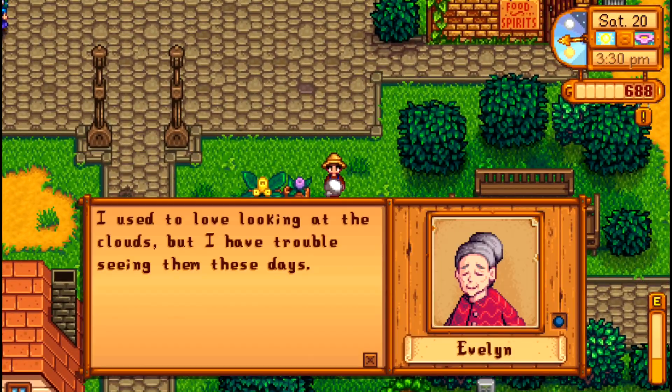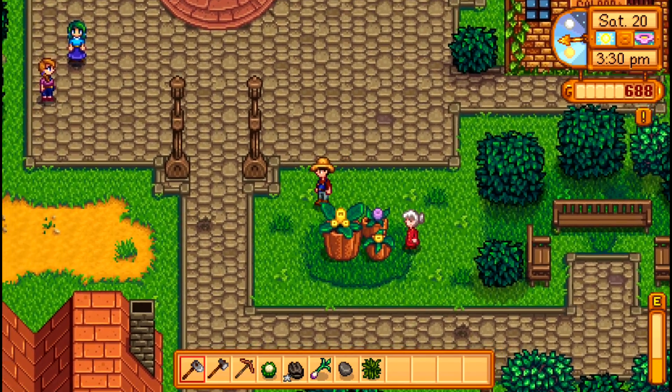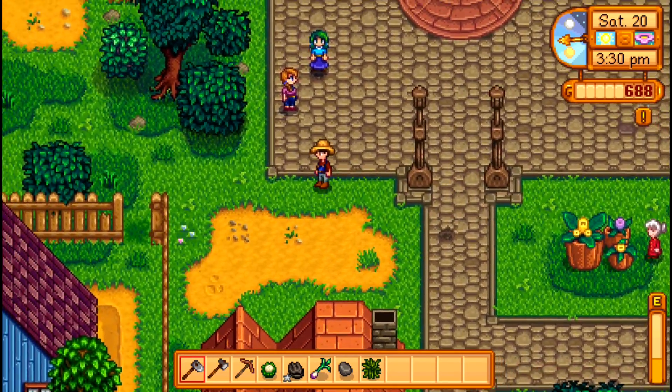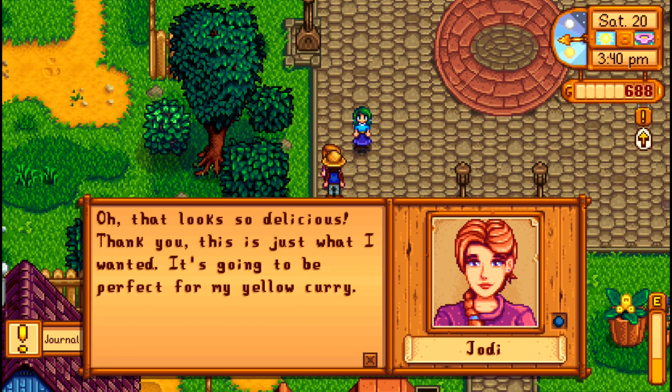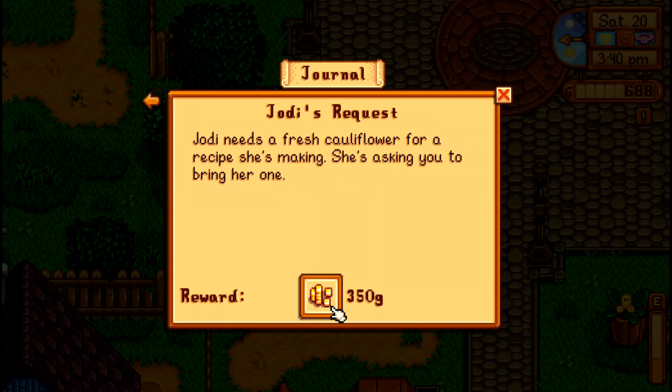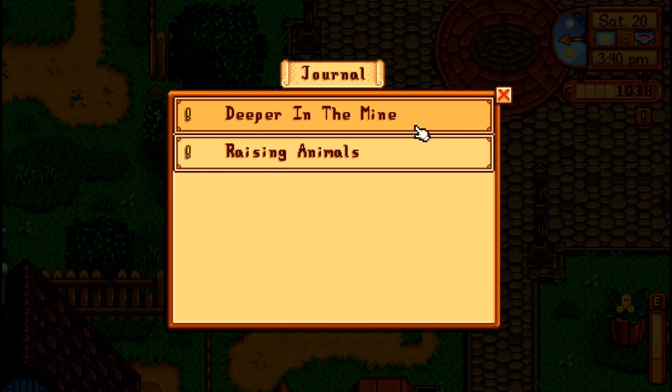Now we have Jody and Caroline and Evelyn out and about, just sort of chilling and talking and looking at the flowers. Let's give Jody the cauliflower, and let's talk to Caroline as well. Yellow curry — not my favorite, but that does sound good I guess. So that will boost Jody's affinity a little bit, and we got some money.